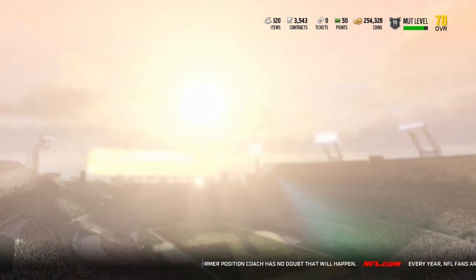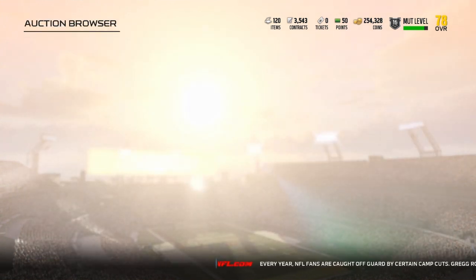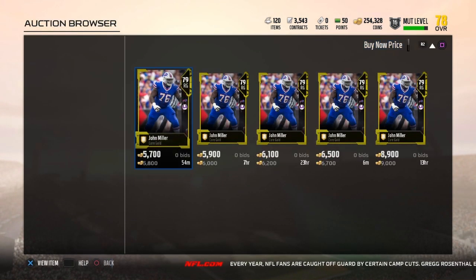We get a 79 overall Bills player, and he's going for 5800 coins. I also pulled a 78 kicker — that was a great pull. So you keep doing this repeatedly and your coins will stack up. Sometimes you'll make 200-300 coins per exchange, sometimes you'll get a big payout and make 2500 coins like this one. Until next video, be sure to like and subscribe — y'all have a good night, deuces.